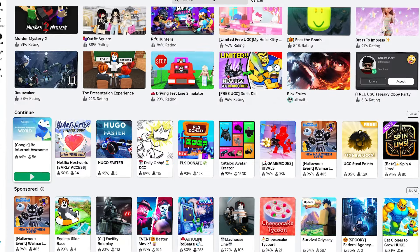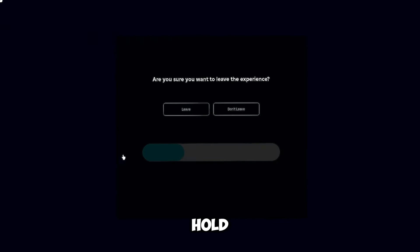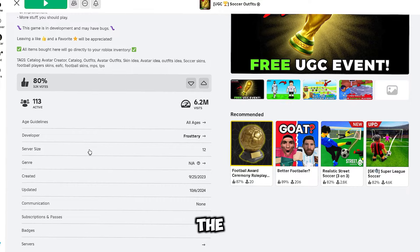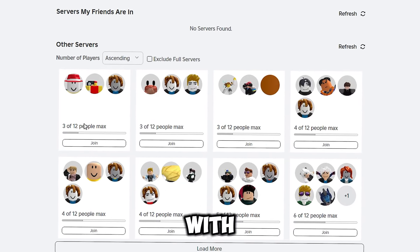Let's get started. First, search for the soccer game. Don't just run into the game — go to the servers and pick the one with the fewest people, because you don't want to deal with crowded chaos.